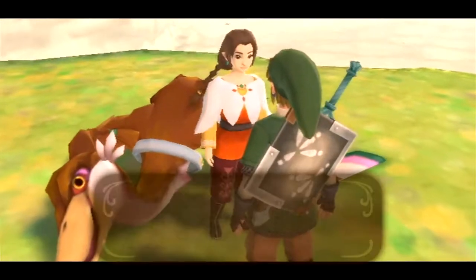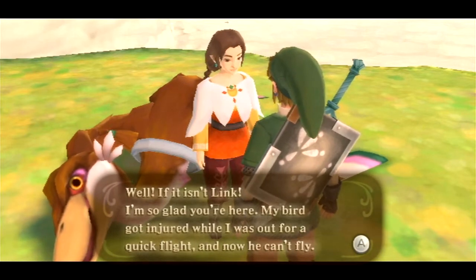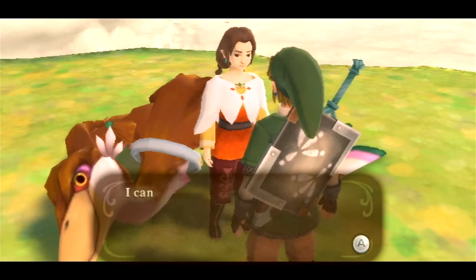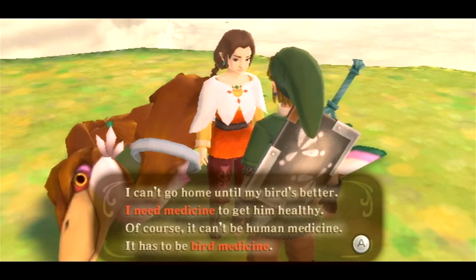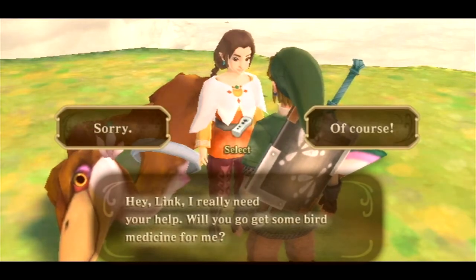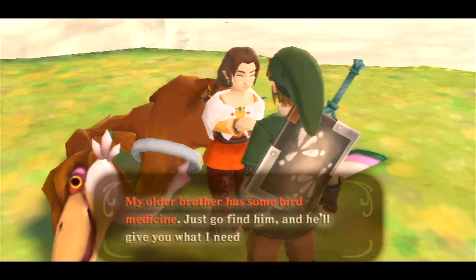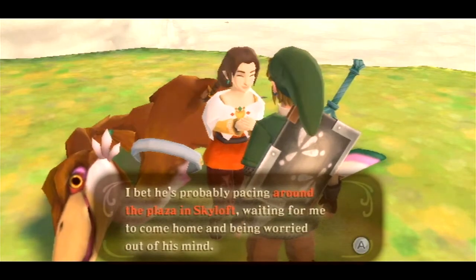What's wrong? Your bird has the same hairdo as you - it's got the pigtail you've got too. She says: 'Well if it isn't Link. I'm so glad you're here. My bird got injured while I was out for a quick flight, and now he can't fly. I somehow managed to make a crash landing here, but now we can't get home. I can't go home until my bird's better. I need medicine - it has to be bird medicine. Hey Link, will you get some bird medicine for me?'